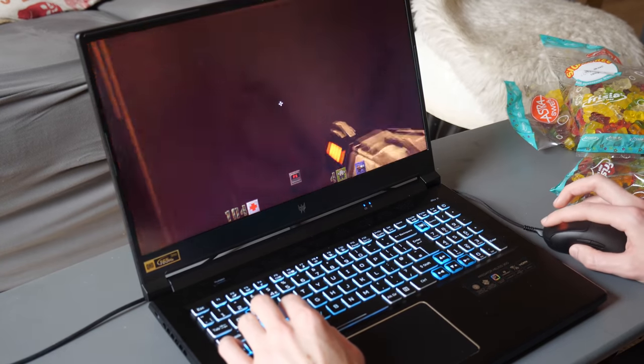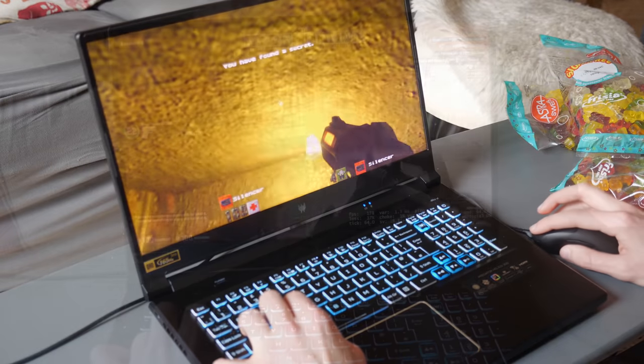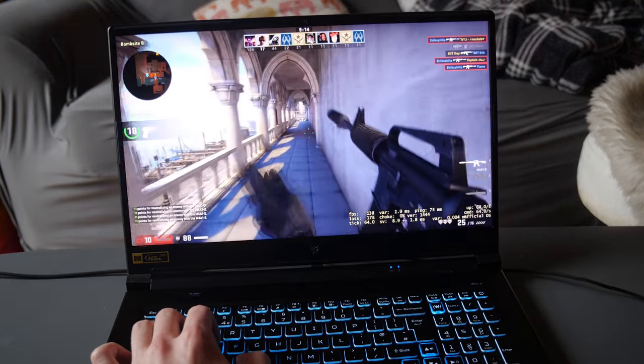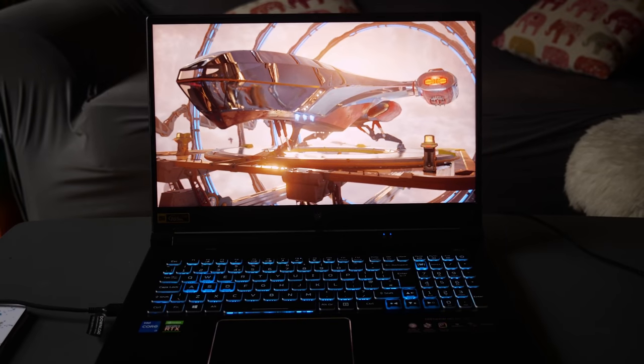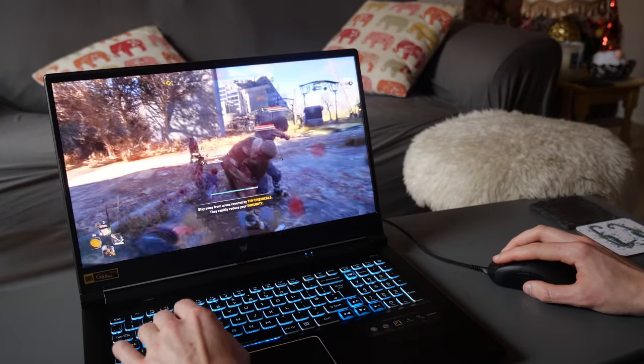Now it's even doing some raytracing — look at it, doing all those rays bouncing about all over the place. Its display is 17 inches large and 165 Hz, making it feel fast and responsive for competitive games too. It has a 1440p resolution, making this LEGO just here look good enough to eat. So if you're looking for a well-balanced all-purpose laptop with a high-res, high-speed screen and the power to drive some very reflective looking modern games, check out the Helios 300 line-up in this video's description.